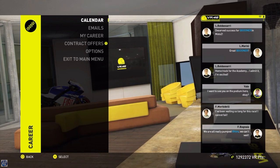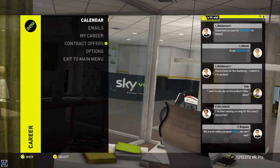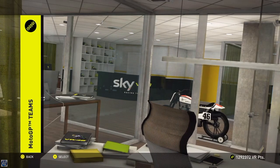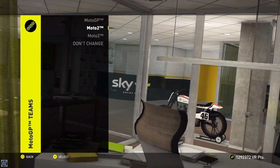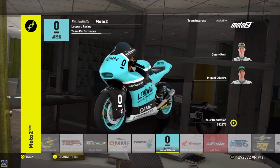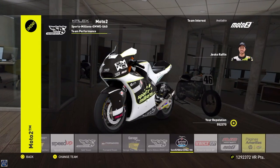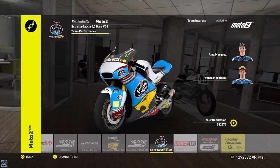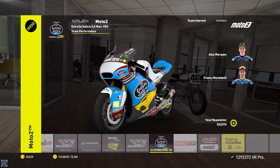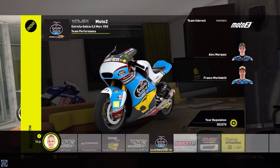Welcome back everybody to some more Valentino Rossi The Game MotoGP 16. Just before we jump into today's race, we've got some contract offers. I didn't put this to a vote because we've been using Sam Lowe's team for the last few races and I don't think I like this bike as much. A lot of you said in the previous vote to stay with the original team, so we're going back to use the VDS team for the rest of the season. This bike corners a lot better, so hopefully we can push and become champions.